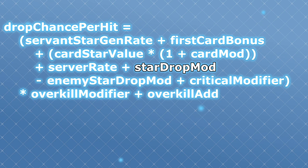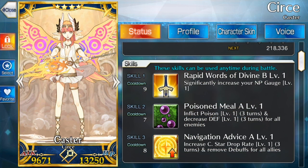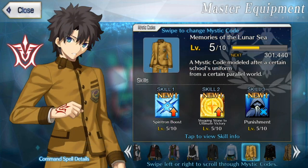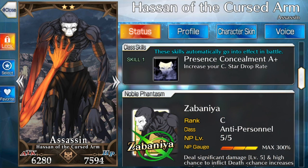After that we have star drop modifier, which means buffs or debuffs to critical star generation rate. CEs like Be Elegant, servant skills like Navigation Advice, master skills like Stepping Stone to Ultimate Victory, and passive skills like Presence Concealment all apply here. All of these bonuses are added together to calculate the final star drop modifier.